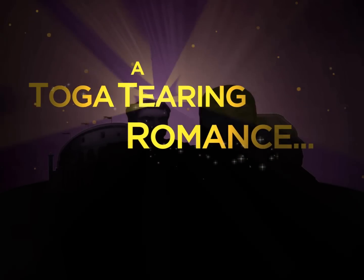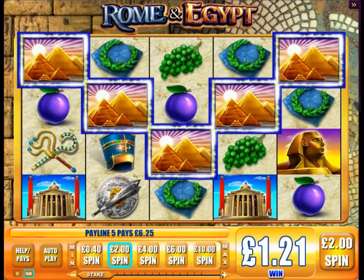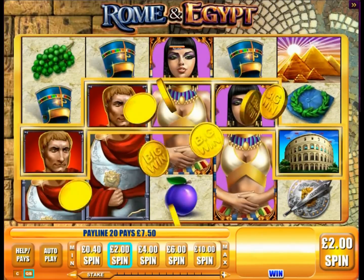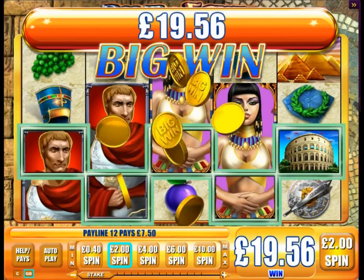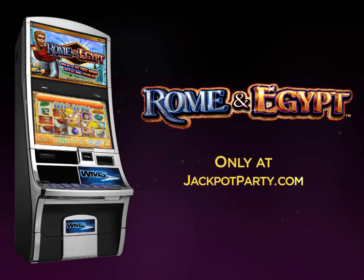A toga-tearing romance united two far-flung cultures, bringing untold riches to their rulers. Now you can share in their treasures when you play the Rome and Egypt 5x4 online slot game, only at jackpotparty.com.